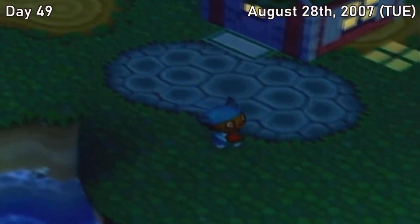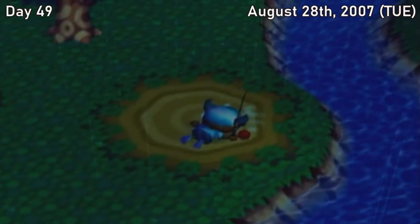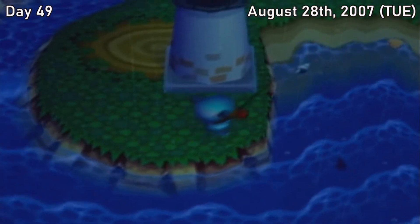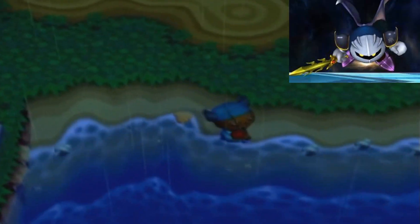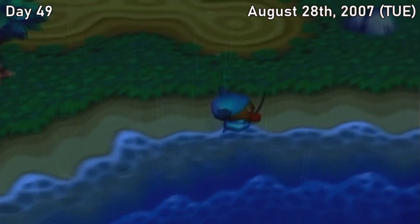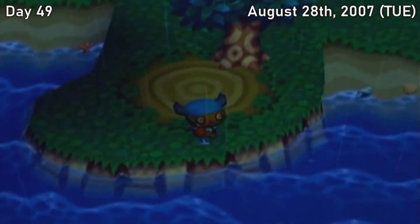Tuesday, August 28th. Katrina is back in town, and she is back with a vengeance. She gave us the tripping fortune, so clearly we did something to upset her. We just trip around a lot, which makes moving around quickly very annoying — kind of like tripping in Super Smash Bros. Brawl, but without the added fear of Meta Knight coming to wreck your face. Aside from that, nothing much happened today. It was raining, so I tried to get some Coelacanth money, and me and my stream chat just made DK Rap and Goofy Movie references the whole time.